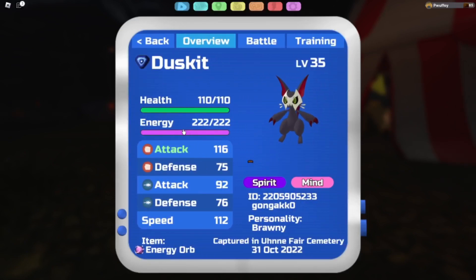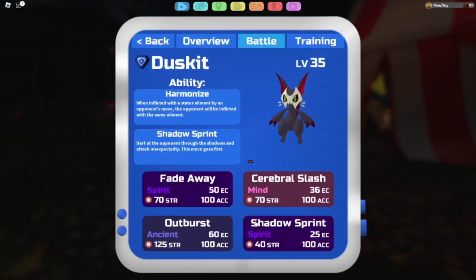Melee Dusk — Energy Orb. You can obviously run Power Cuffs, Kabunga Coffee, Spirit Essence, or whatever. I'm running Energy Orb because we have Outburst. Cerebral Slash is Mind Stab — it also allows a two-hit KO or one-hit KO on Venaline, I'm pretty sure it's a two-hit KO. Fadeaway lets us do pretty good damage and then immediately pivot. Shadow Sprint is priority, and Outburst is why we're running so much energy. You could replace it with a bunch of different things. I do actually have a mixed Dusket set that I might do in the future.